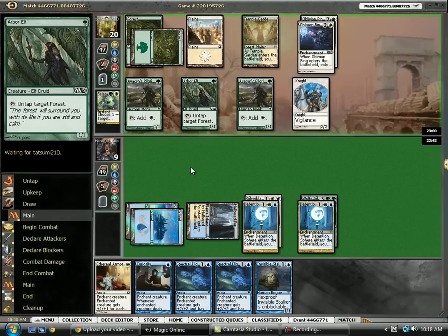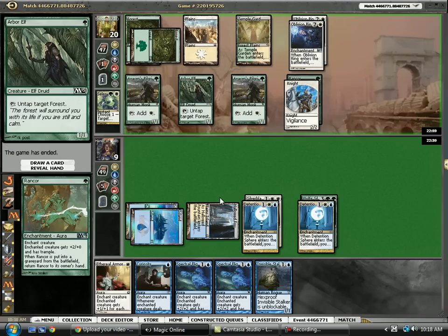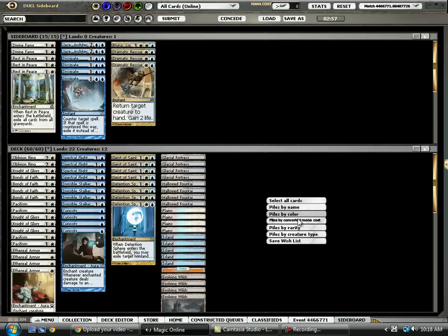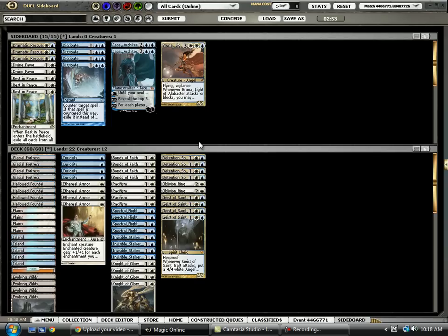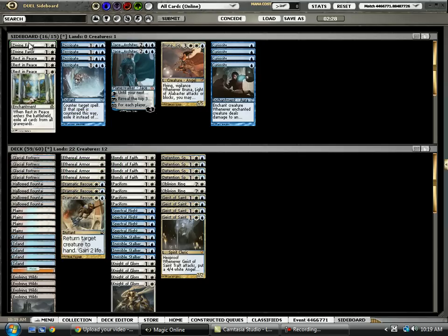Yeah, Green-White's pretty nasty. So up against Green-White aggro, Pacifism is actually pretty bad — well, it's fine against Rancor, I suppose. Spectra Flight is pretty good. I think Curiosity gets cut in favor of Dramatic Rescue and Divine Favor.